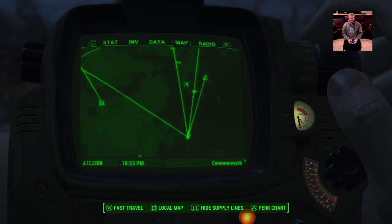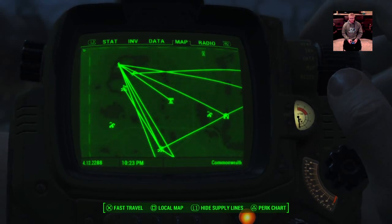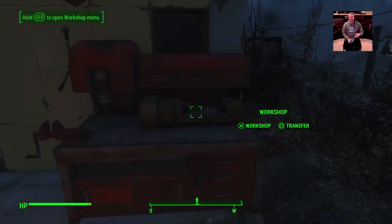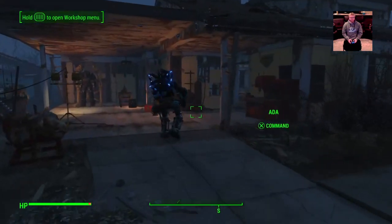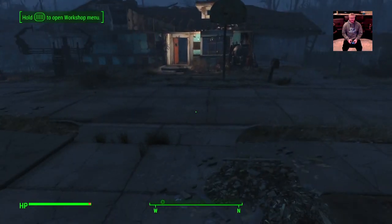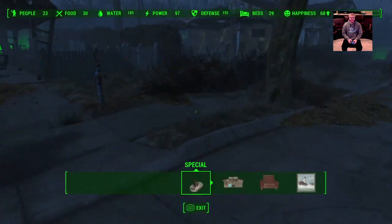On the map, if I show supply lines — that's L1 on PS4 — you can see I've got a lot of settlements all tied together. That means they're all sharing resources. Any town connected via a supply line shares the same workshop, so anything stored in one workshop is basically shared across all connected settlements. You can build whatever you want in those towns using the shared materials.